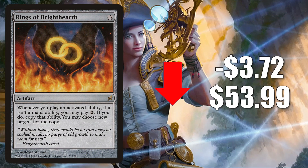Number three is Rings of Brighthearth from Lorwyn, going down $3.72 to $53.99 this week. Of course, this is a very popular Commander card — a great combo enabler, found in decks like Urza Lord High Artificer and much more. Why is it going down in value? Because it is being reprinted in Commander Legends.